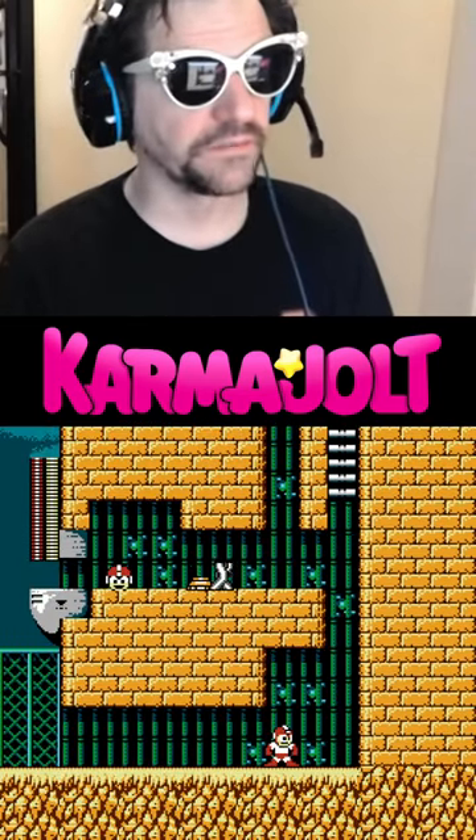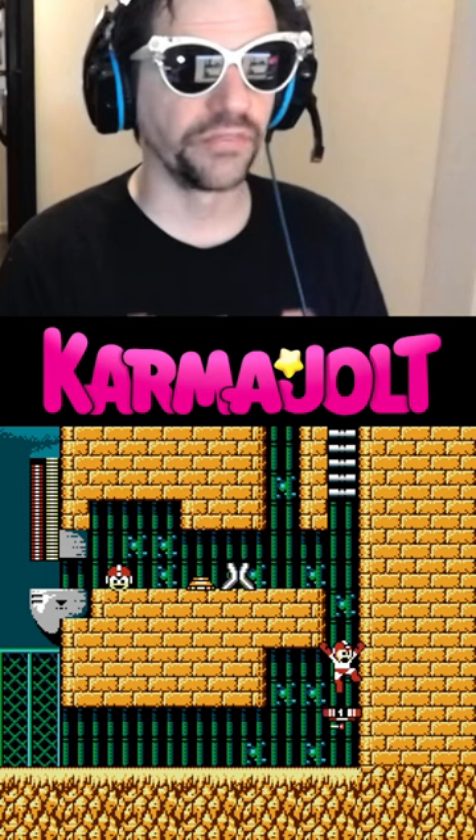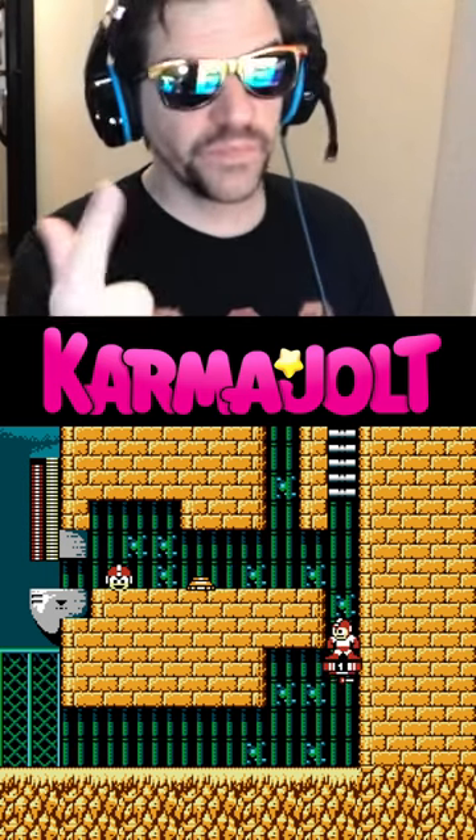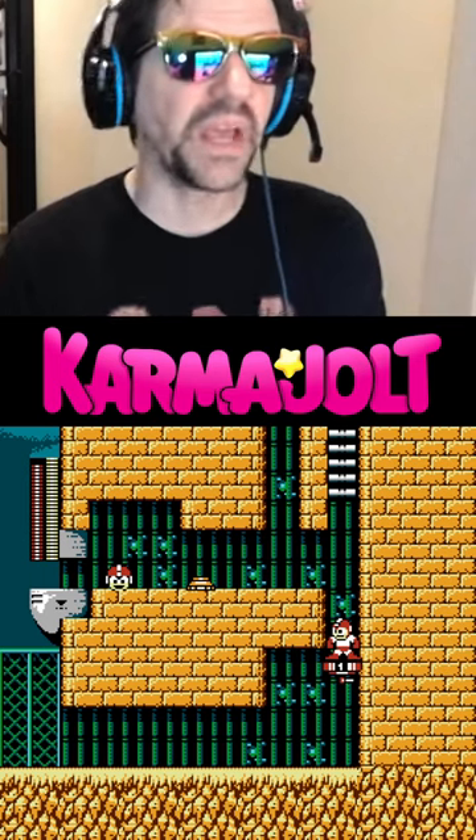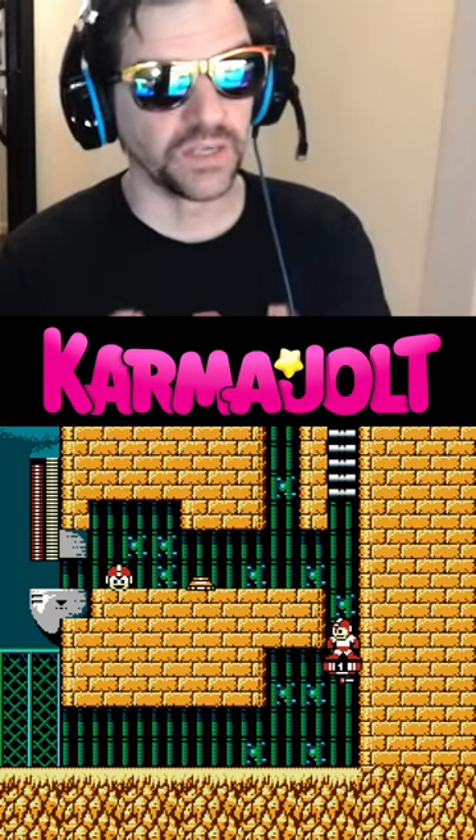Line yourself up with the edge of this wall, then face to the right and throw an Item 1, then jump on it and face left. When Mega Man's fist is about lined up with the bottom of this ceiling here, you want to jump, and then on the way down, throw another Item 1.